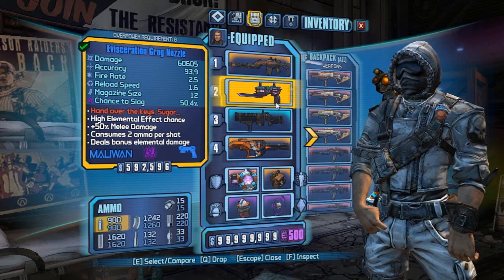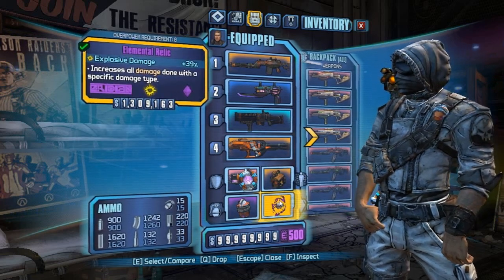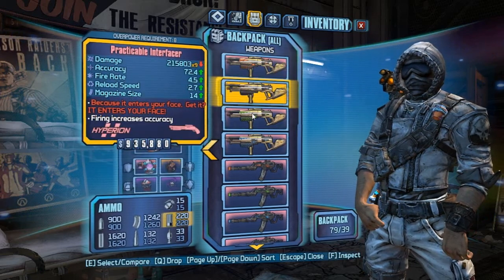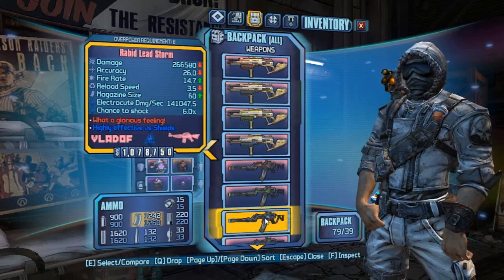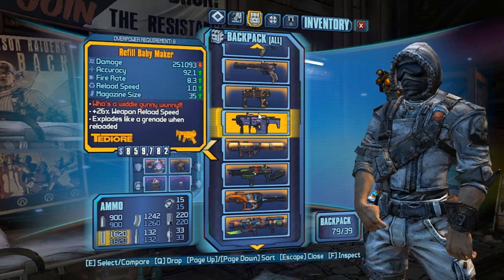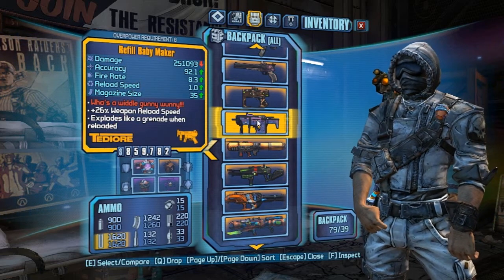Grog Nozzle, because you need the Grog Nozzle at OP8. Every elemental Norfleet, an Antagonist, every legendary class mod for him, explosive damage relic, as well as every Bone of the Ancients elemental relic. Magic Missile, every elemental Interfacer besides Slag and also the non-elemental one. Every elemental Sandstorm besides Slag and the non-elemental one as well. A Maggie, every elemental Gunnerang besides Slag — and if it can come with no element, it comes with no element.